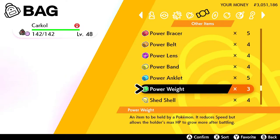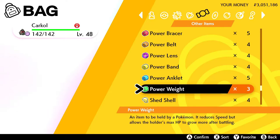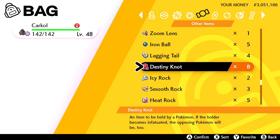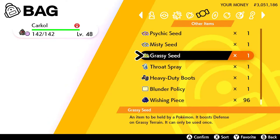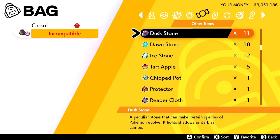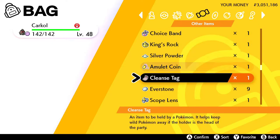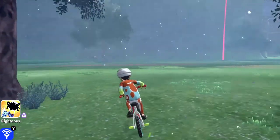What the Power items do is pass down one guaranteed IV from the parent Pokémon to the offspring. For example, if a parent holds a Power Weight, it guarantees the HP IV is passed down. Power Bracer does the same for Attack, Power Belt for Defense, Power Lens for Special Attack, Power Band for Special Defense, and Power Anklet for the Speed IV. The Oval Charm is very helpful for getting Pokémon eggs faster, and the Shiny Charm can be useful when breeding for a shiny Pokémon.